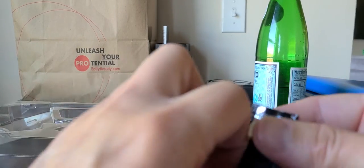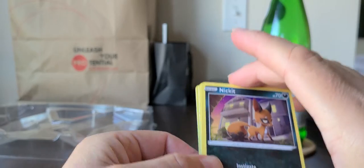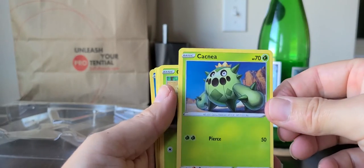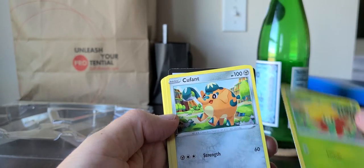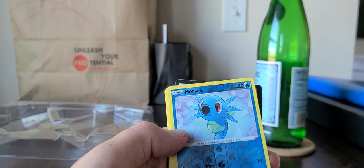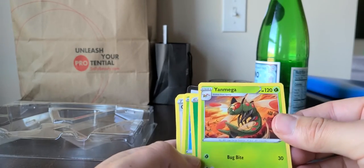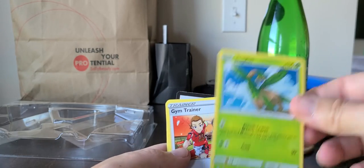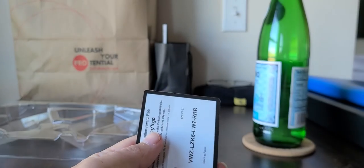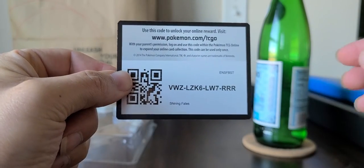Last pack — hope it's a lucky one, something super rare. You never know what you're going to get. And it's a Nickit. So we have: Nickit, Cacnea, Gossifleur, Gloom, a Cufant — I'm sorry about pronunciation, I'm terrible with it. Bouffalant — oh! I got a holographic reverse shiny Horsea — it's a very nice one, I haven't got that before. Yanmega, energy card, Tropius — Gym Trainer cards are pretty good. And then Luxio, that's the last card, and there's the digital code for Shining Fates if you'd like to get your online Pokémon collection.